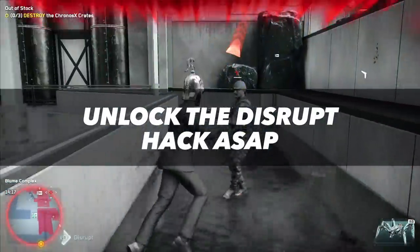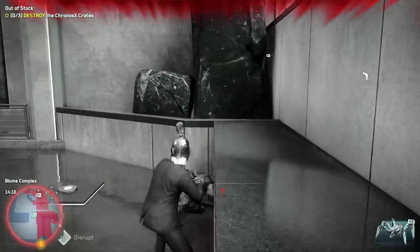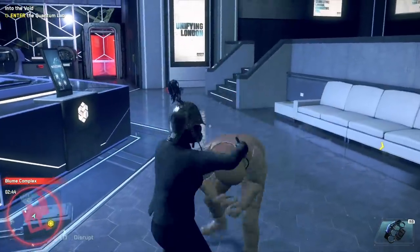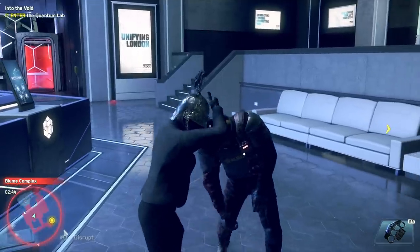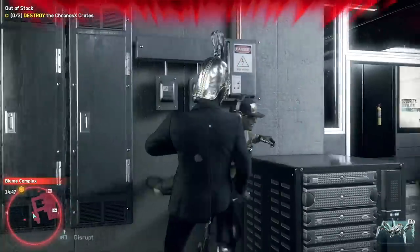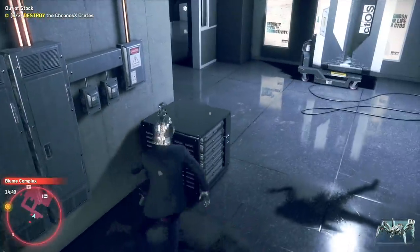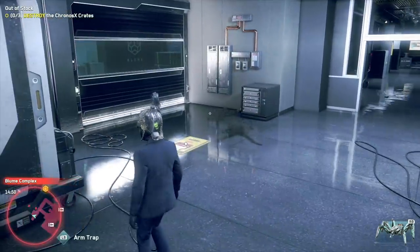Combat in Watch Dogs Legion isn't exactly tough, but it can be tedious. You can make fights go by much faster by unlocking the Disrupt Hack, which shocks any enemy you target, causing them to stop whatever they're doing — even if they're fighting you face to face. If an enemy is beating you down, just quick-hack them with the Disrupt Hack, then knock them out with a takedown. Basically, Disrupt lets you instantly win any one-on-one fight, so if you don't want to spend time in melee brawls, unlock this hack as soon as possible.